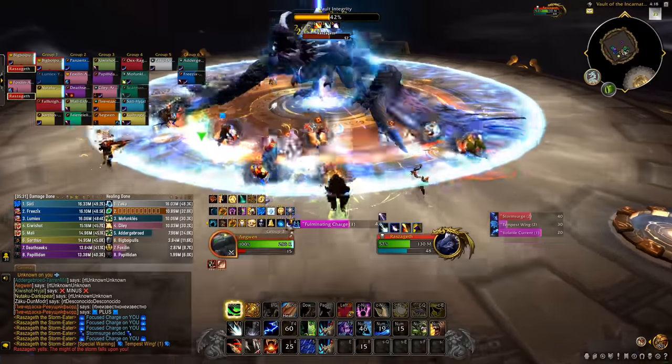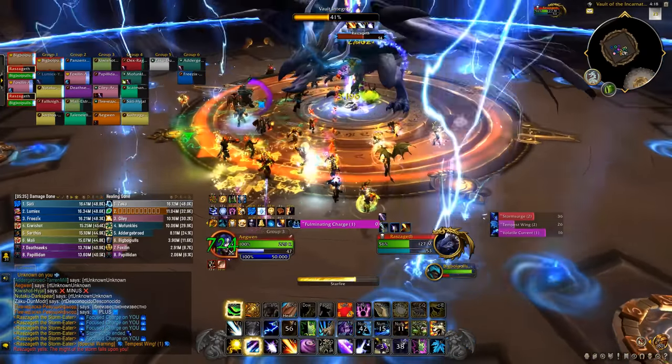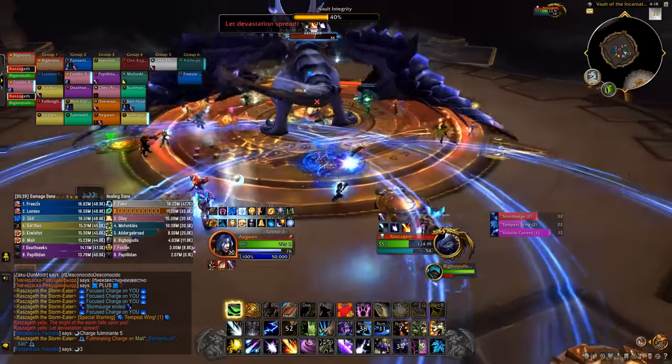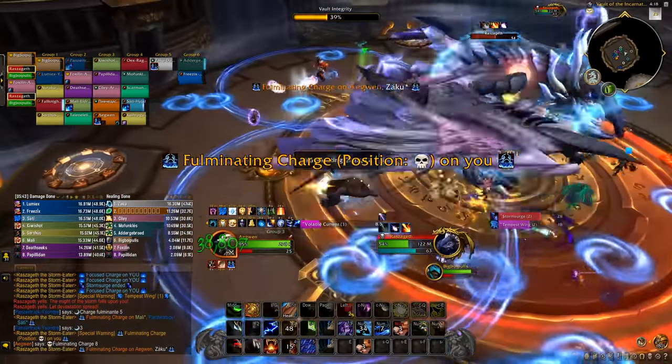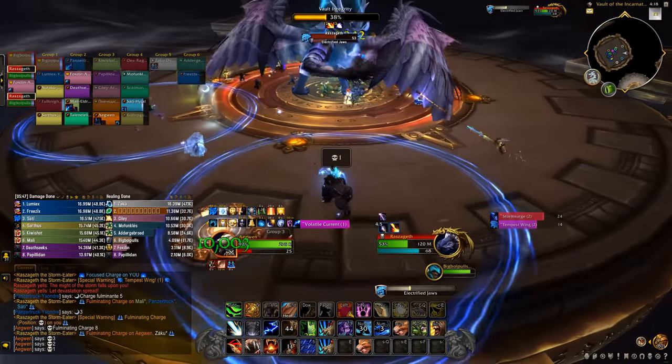She also casts Tempest Wings that push everyone, so you want to get through this fast — use movement speed abilities here. Some really big blue circles will slow you down, so try to explode them away from the raid or they will damage everyone. At 100 energy she repeats the shield. We had to deal with this shield 3 times.